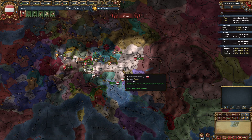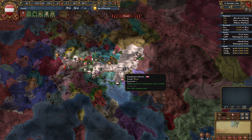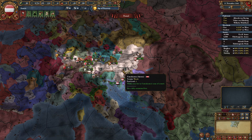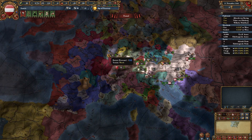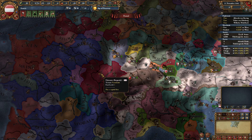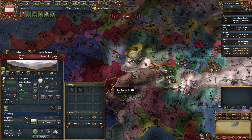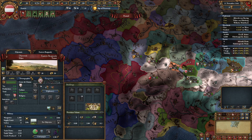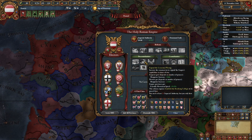Before I get into how I play and how I recommend other people play, I do want to bring up another playstyle that was recently covered by the Playmaker on YouTube. I'll link his channel in the description below. To summarize, what he basically recommends is that you attack Lorraine and Provence, take Lorraine and Barois, then from those two provinces take Dijonais into Burgundy.